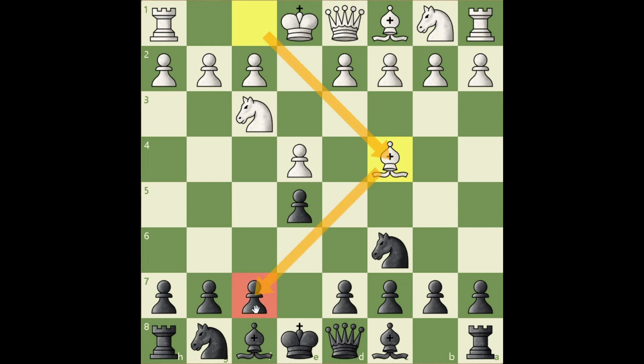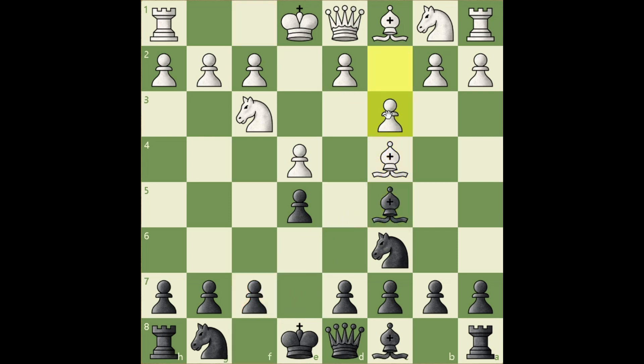The f7 pawn is particularly vulnerable and there are a lot of sacrifices on that pawn. Bishop c5, doing the same thing. c3 — white wants to push d4 and get two powerful pawns in the center. The second goal is to bring the queen to b3 and put more pressure on f7. But there is a disadvantage to this move as well: it occupies the square that is reserved for the knight. Queen e7 — developing the queen and preventing d4, because after takes takes, the queen will win a pawn.